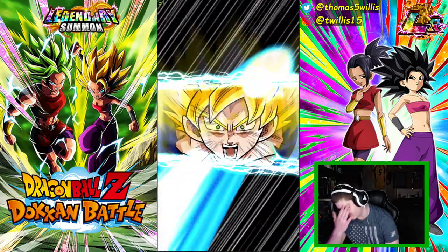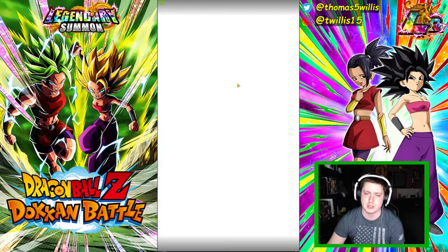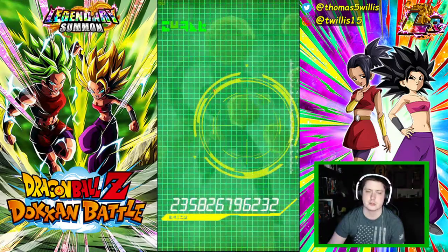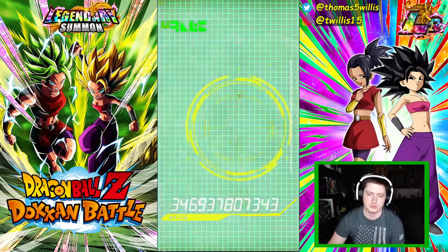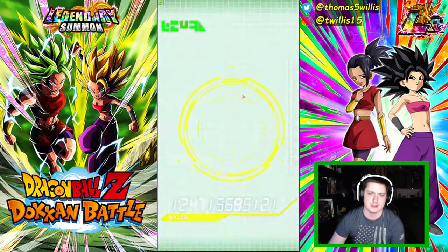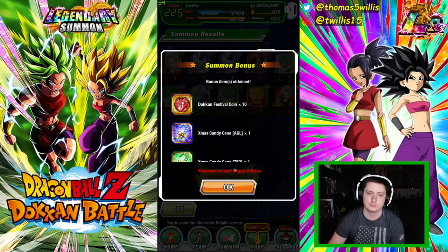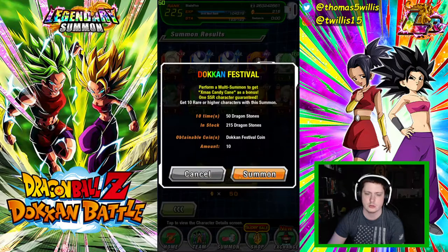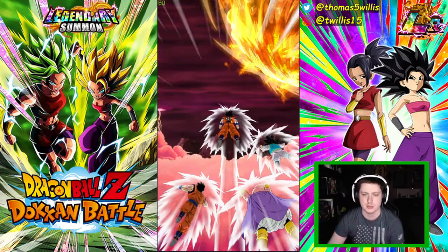So we got Kale/Caulifla and didn't get much else with that banner. We did get the Kale base Saiyan cards, multiples of each, which is good. We got Kaioken Goku, Hit, Jiren, Evolution Vegeta multiple times. I would have liked to have gotten Android 17 - he's very good support for Universal Survival Saga. It just doesn't seem like it's in the cards for us. We got four more summons to go, and I'll probably do three singles on the LR banner.